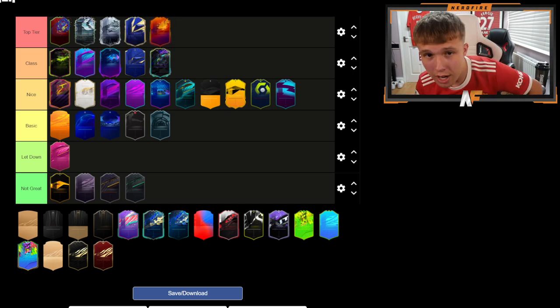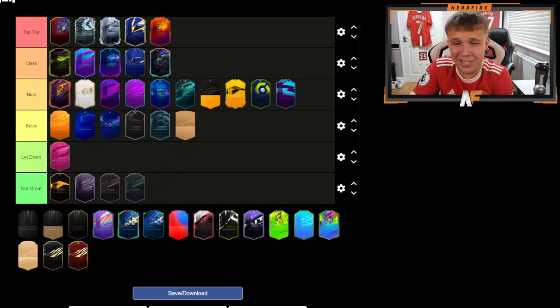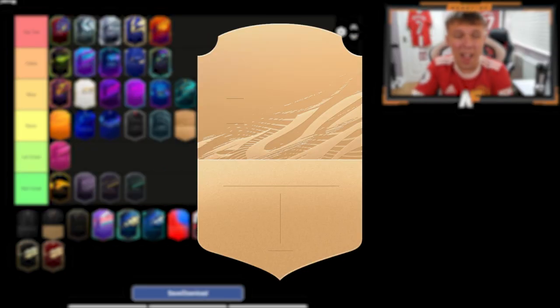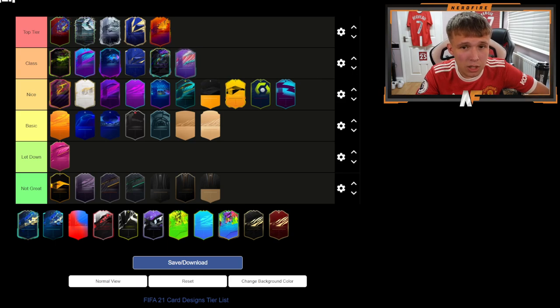The basic cards — bronze non-rare and rare — go in Basic, it's just a basic card. FUT Birthday I'm going to put in Class — I don't think it goes in Top Tier, but it's definitely above Nice. I think Class is a perfect place for it.